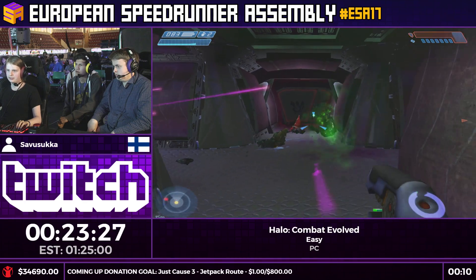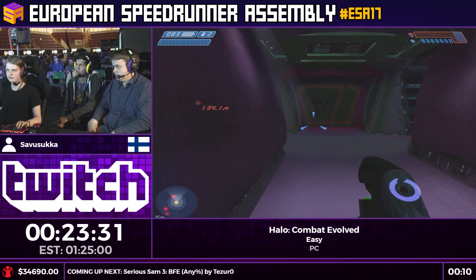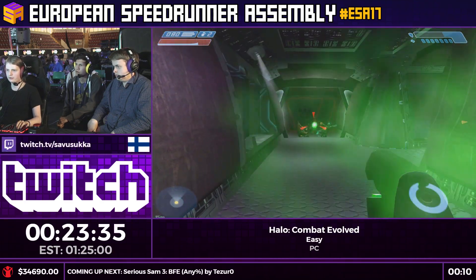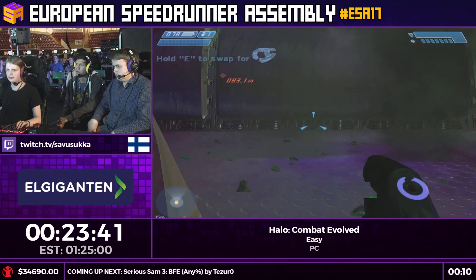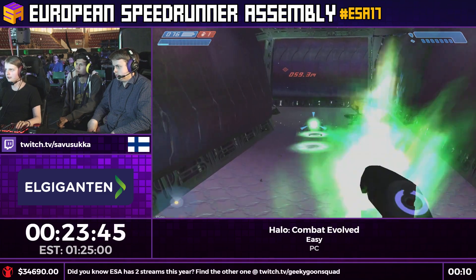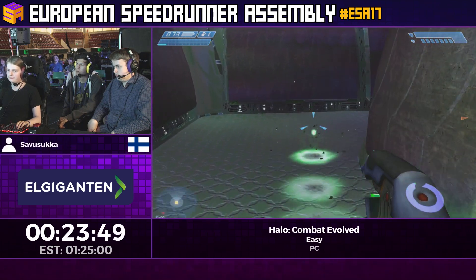The reason we actually killed those Marines is it makes Keys mad at us — now he's trying to kill us. First off, it makes him follow us a bit faster. But second, there's actually a mini-cutscene situation at the end of the level that's just Keys and Cortana talking to each other for ages — and he just skips right past that if Keys is mad at you.